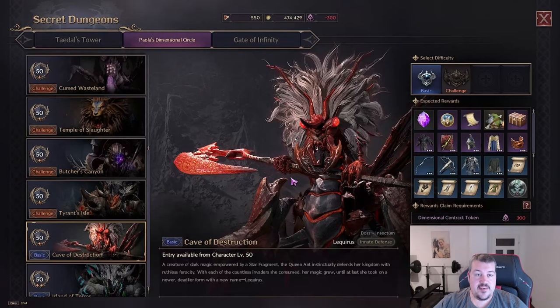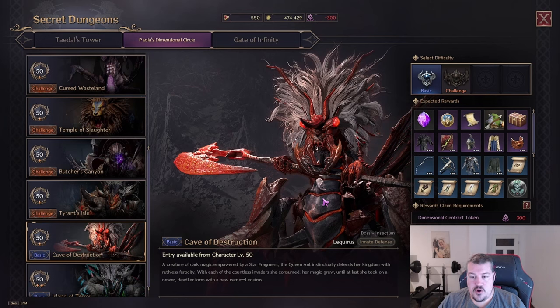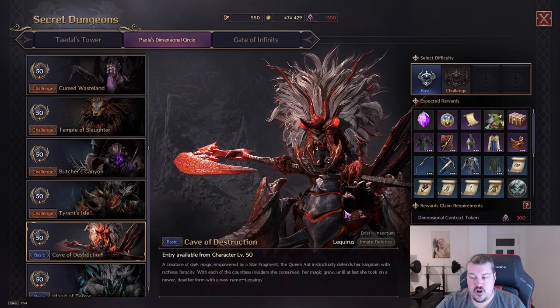What we need to do is come over to Paola's Dimensional Circle and choose the Cave of the Structure on Basic — it has to be Basic, otherwise we won't get the kill speed we need. In this dungeon, even if you queue with a six-man party, you will earn about 70,000 Solent for completing it, even without any dimensional contract tokens left.